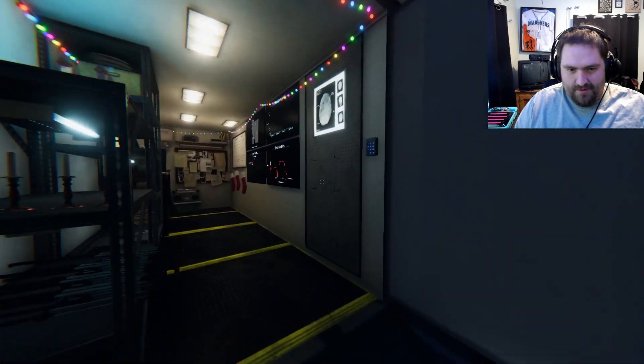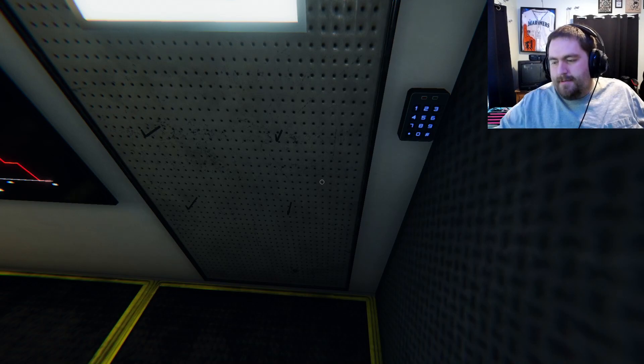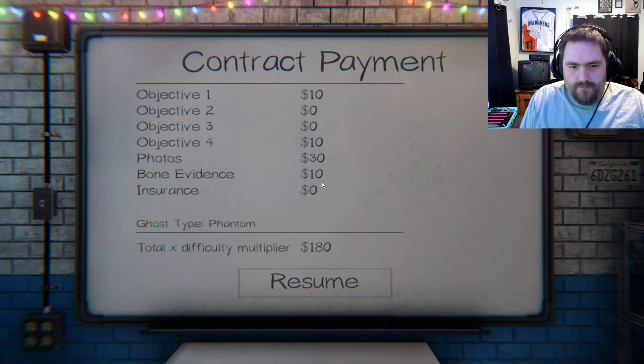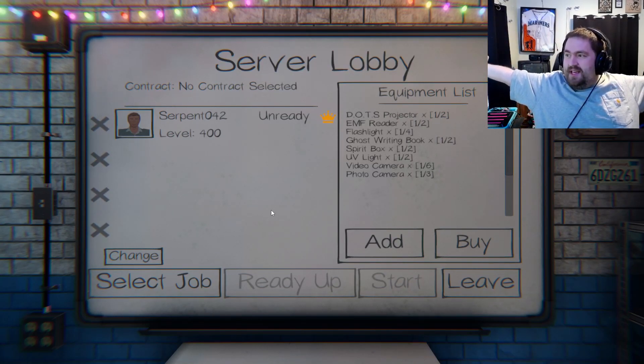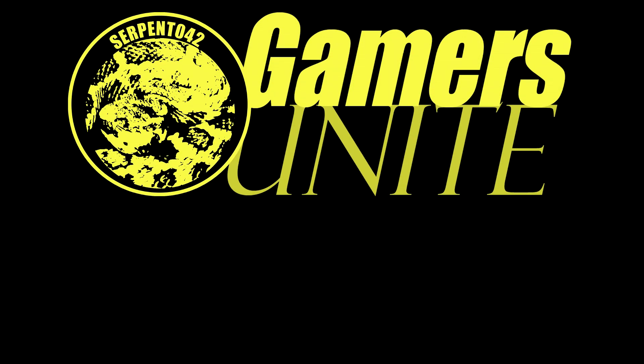Should be a decent amount of money — should get me up to level 400. Here we go. 180 Phantom. Level 400. 120 XP. 27 interactions. So I'm going to leave this episode of Phasmophobia here. Next time you see me playing this, I will be doing it live, as I usually do. And as always, gamers — Unite. We'll see you next time.